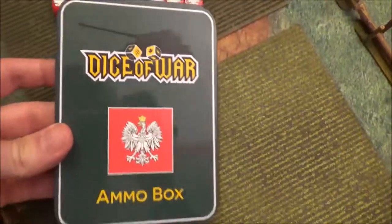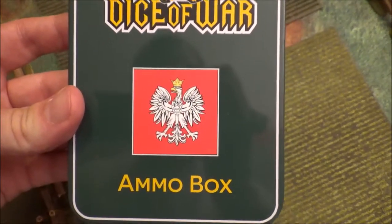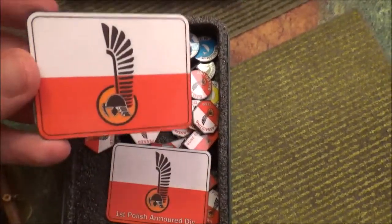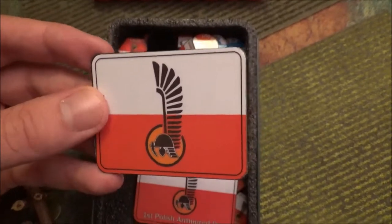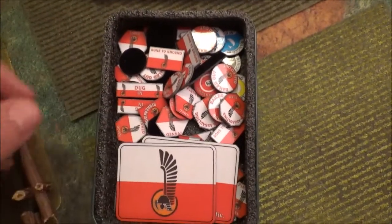If you look down here, you get the Dice of War tin that has the Polish Eagle on the front — that's the one I ended up getting for this set. I also got some tokens from Warstuffed. I ended up getting the First Polish Armored Division set. I might add some Shermans and stuff to round it out. I already got the infantry themed, I just wanted to get some armor as well, and I really like those tokens.